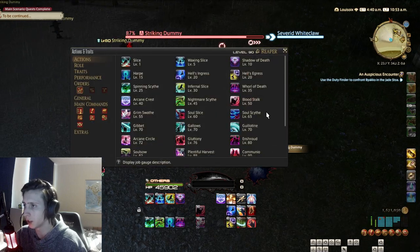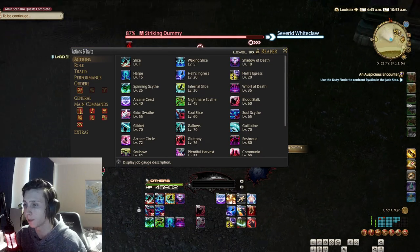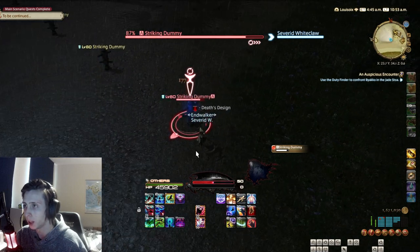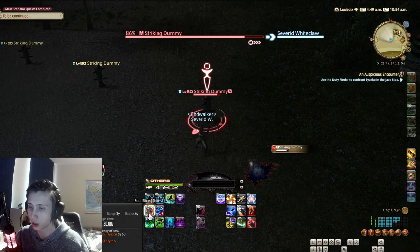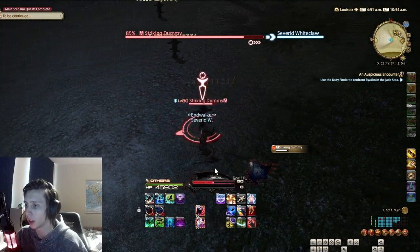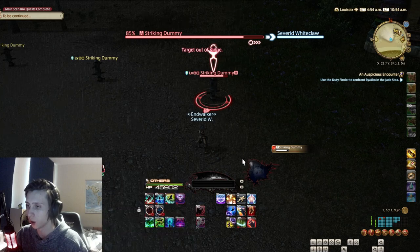Next is Soul Slice and Soul Scythe — I will group these together since it's just a single target version and an AOE version. This will instantly generate 50 Soul Gauge. It has a 30 second cooldown, and you also get a passive which gives you another stack, making it 2 charges of Soul Slice and Soul Scythe instead of 1. Use these on cooldown, but make sure you don't overcap your Soul Gauge.